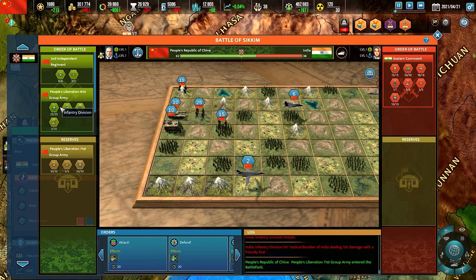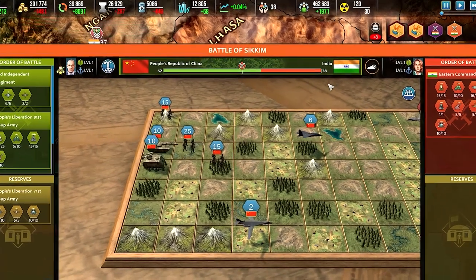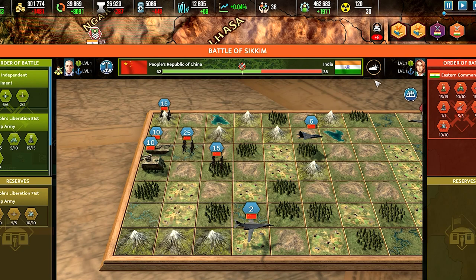First there's a list of units currently engaged, and below it are reserves that are not currently participating in the fighting. The proportions of both armies are represented by the bar at the upper part of the window. There's also your current weather on the right and current commanders on the sides.